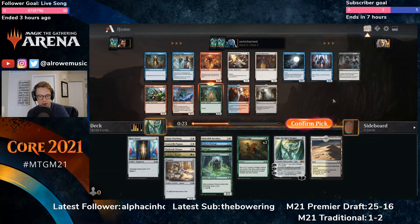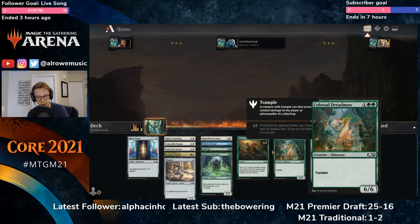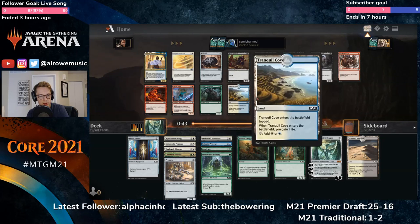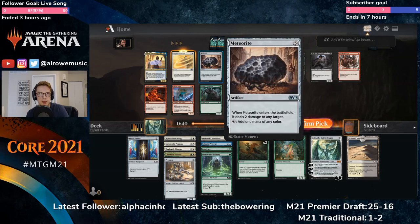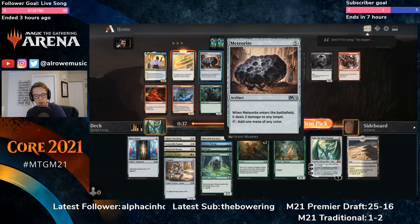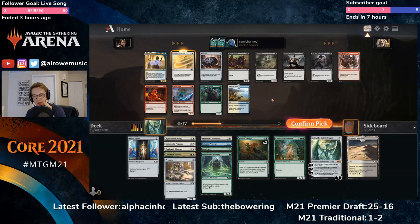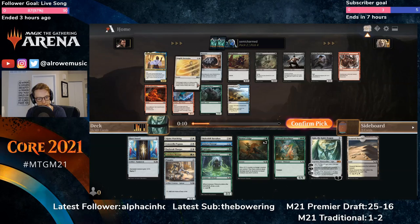Colossal Dreadmaw is pretty good. We have Cultivate, a land, and our Visionary, so if we're going to do the Ugin thing it's a nice six-drop to have. Corister is also pretty good as an early play we can buff. Let's just stick to green. Ghost Light — not bad. Another Rain — somebody's getting hooked up with those. Based on what we have, Dreadmaw is the card for us. We could take Meteorite to maybe kill something and help ramp, but Angelic Ascension is more powerful. Black starts to fall off here — the two-drop isn't great, and Glutton dies to a lot of things. I like Ascension.